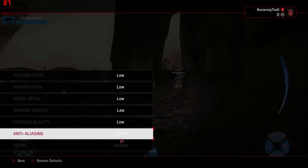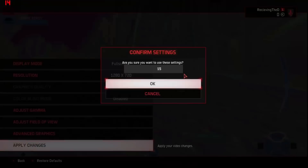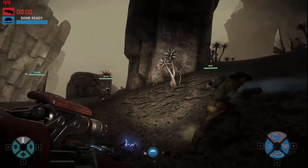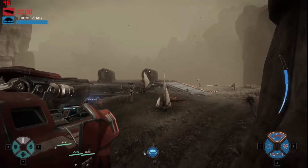All of the settings are going to be on low, with anti-aliasing on FXAA. You get around 35-40 FPS when just moving around the world, and unfortunately it does drop down to pretty low FPS when you're actually in combat, around 20, sometimes even up to 15.